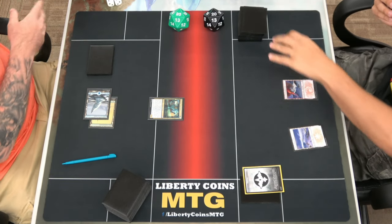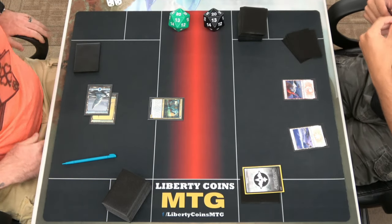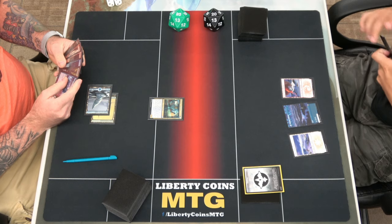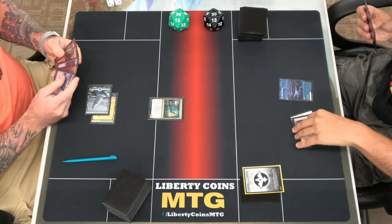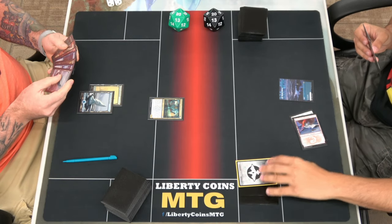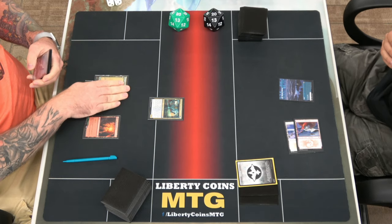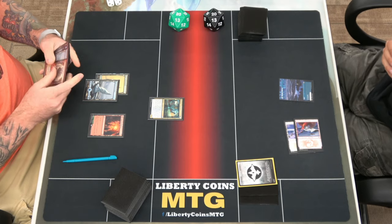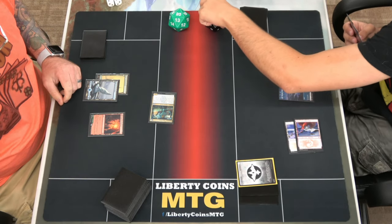Opponent untaps, plays a Messicate Pathway, then pays two to Foretell again. I play a Krag Crown Pathway and pass. I'll attack for two — okay, I'll take two and go to 18 — and then pass.